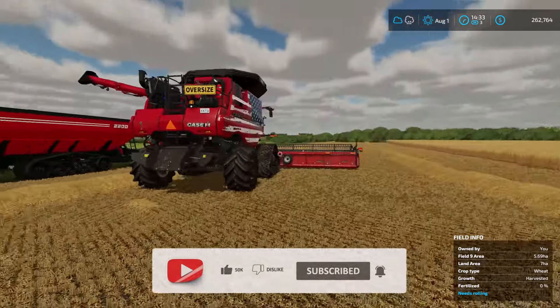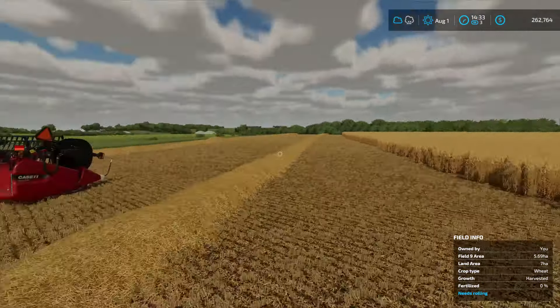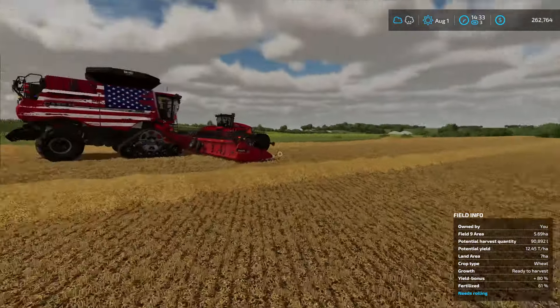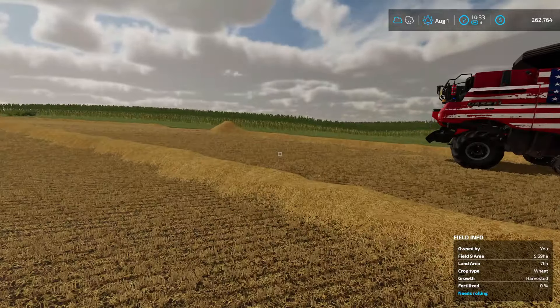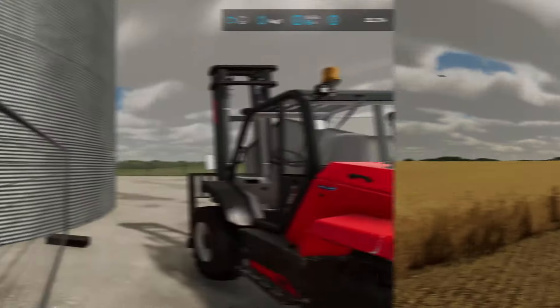So here we've got this going on in this field. We've got the grass field over there. We've got this field which is half harvested, the straw needs to be picked up and things like that. Let's look at the alfalfa over there and see what else we've got going on.